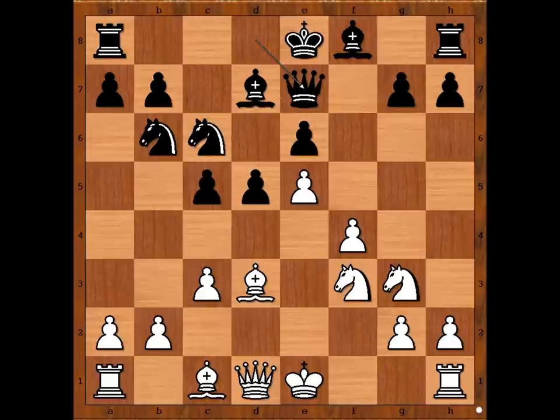Black is intending to castle queenside. White to move — what would you do? Castling kingside comes to mind, maybe bishop to e3. But Nigel Short played a very sharp move: f5, threatening bishop to g5.